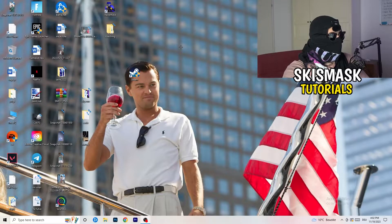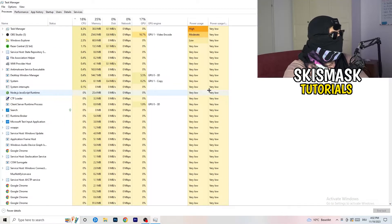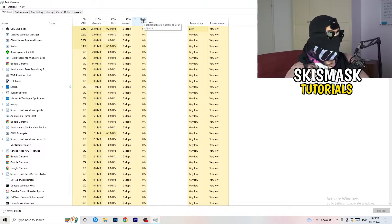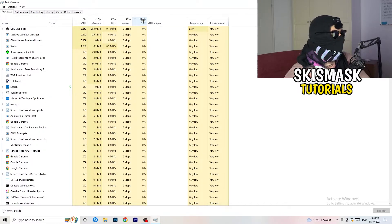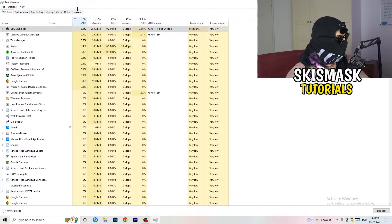Next, navigate to your taskbar, right-click it, and open Task Manager. Go to the Processes tab. You can see CPU and GPU usage there. Click on GPU first and end every task running in the background that is using too much GPU and that you don't need — for example, Razer Synapse or similar. Right-click it and click End Task. Once finished with GPU, do the same for CPU.